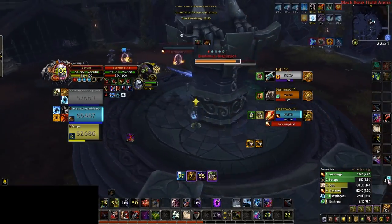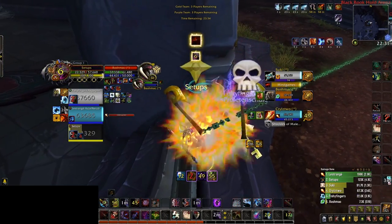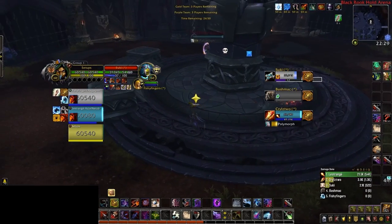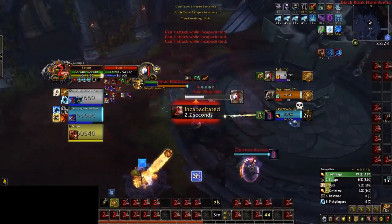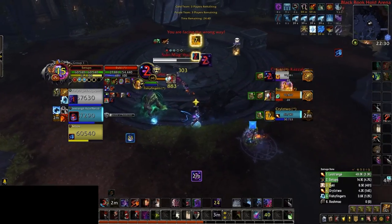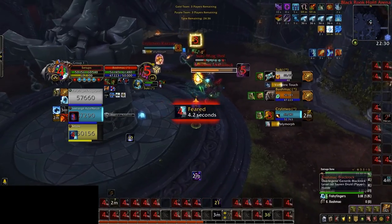Now our rogue has found himself in a potential checkmate position. He is stunned at low HP while his priest is cross CC'd. If he had saved trinket for this exact moment, he could have comboed it instantly with vanish to stay alive. Instead, our rogue will die in this setup. Our priest potentially could have saved him with a trinket of his own, but mind games and shackles would have made that into an incredibly narrow window. If we go back to where this all started, we can see how one poor decision with PvP trinket led to this unfortunate series of events. It was that key moment where our rogue gambled and aggressively trinketed that caused him to have no guaranteed outs nearly a minute later. If he had simply followed the 80% rule, this game could have been completely different.